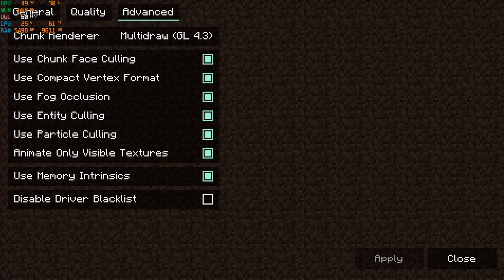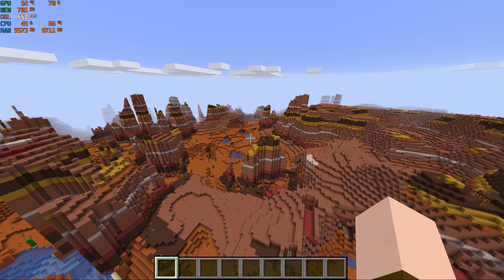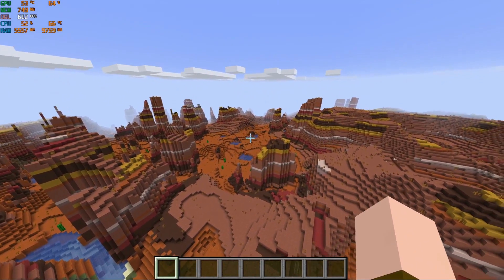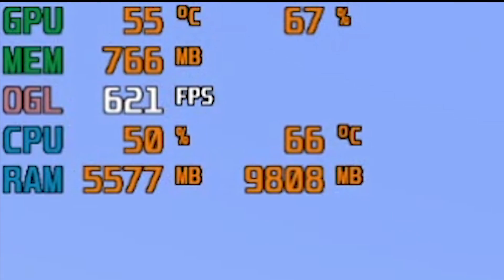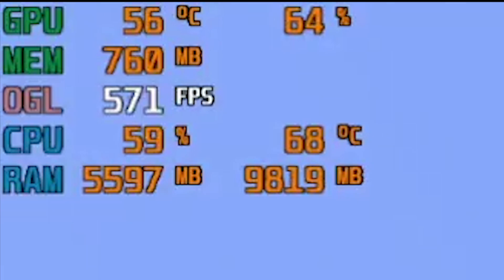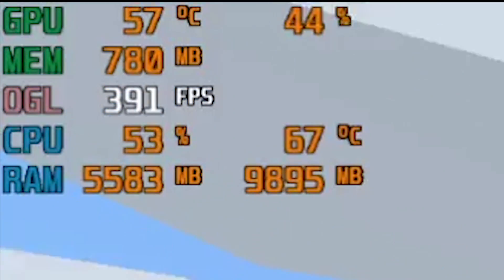So if you are interested, you can pause the video right here and read it for yourself. Loaded into the world, we start with 28 frames per second while the world quickly renders all the chunks. It repeatedly goes up to around 70 frames and then makes a huge jump to 600 frames. As I spin my camera, the frames drop to 300 but without any noticeable lag spikes. As I continue, the framerate stays stable around 600, even sometimes close to 700, while dipping between 500 and 600 — a massive improvement compared to Optifine and an even bigger improvement compared to vanilla.